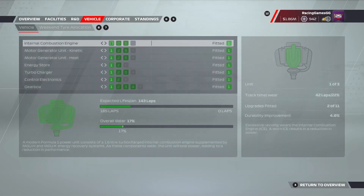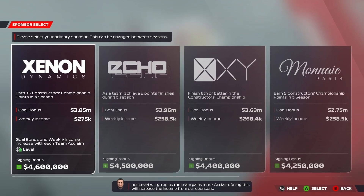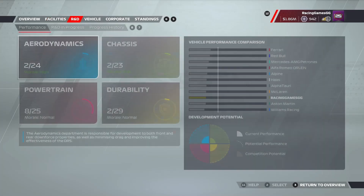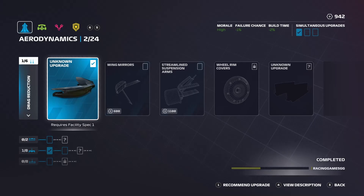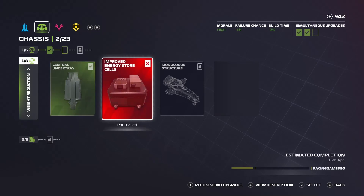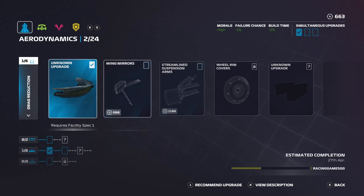Picking your main sponsor is crucial — not only will they have the most visible logo on your car, but they will also be your main source of cash. Sponsors are available depending on your entry point; newcomers don't have access to some of the bigger sponsors. You'll want to pick a contract goal you think you can meet, as it's better to exceed the goal and collect the big multi-million dollar bonus than to take a higher weekly income and miss the goal.